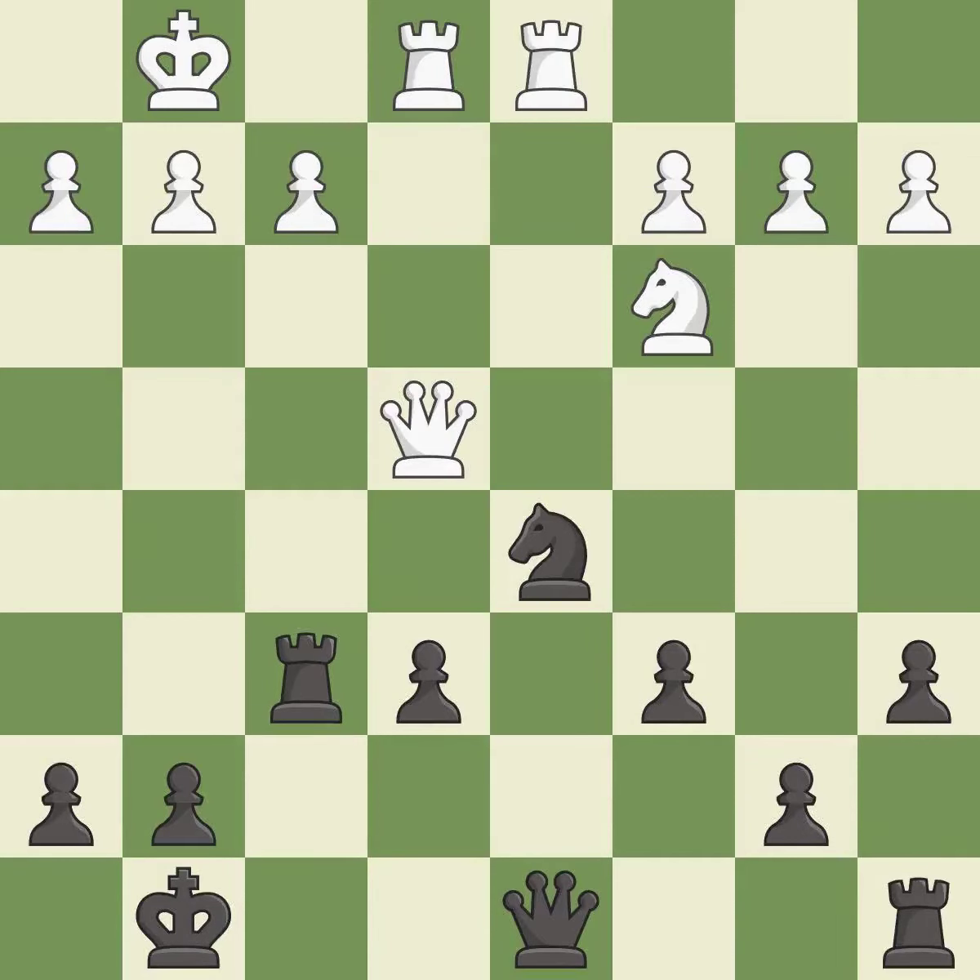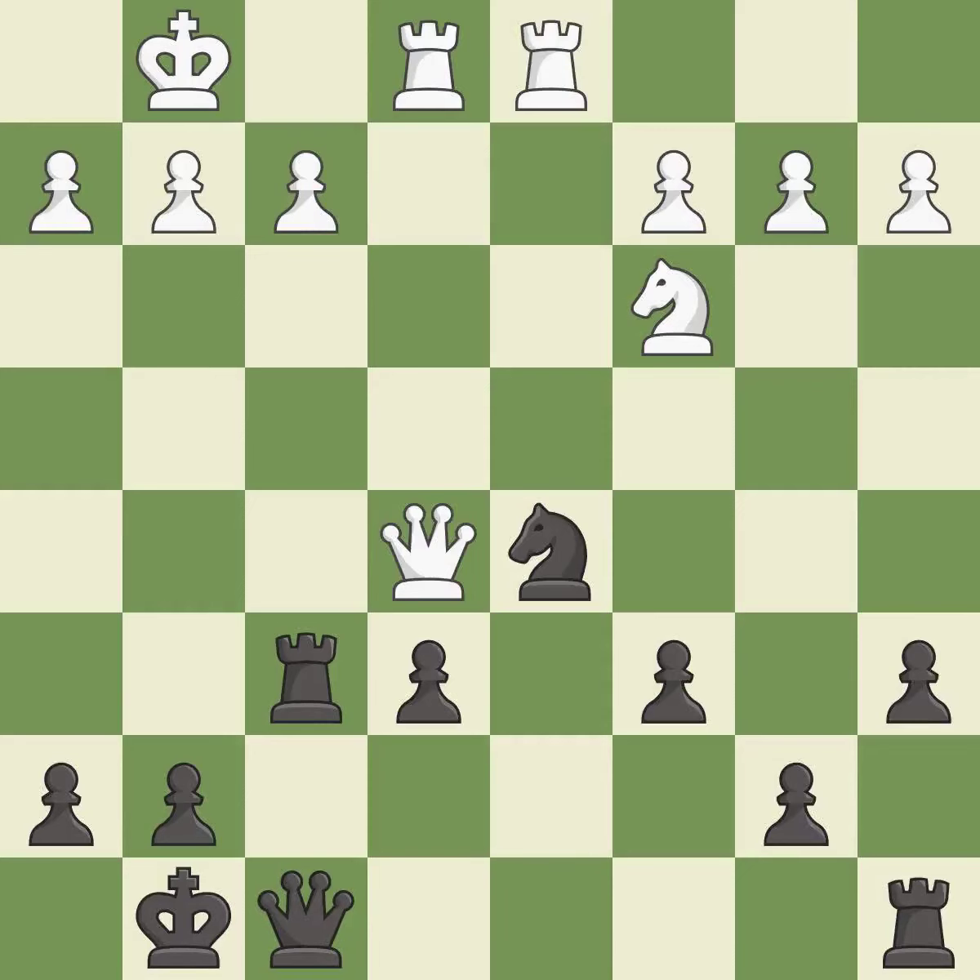This protects an under-defended knight that is under attack. This threatens to fork pieces — it is best. This prevents the opponent from being able to fork pieces — it is good. This overlooks a better way to develop a queen off its starting square. This allows the opponent to win a tempo by threatening a rook — it is a mistake. This protects an under-defended pawn that is under attack. This is the only move that works — it is a great move.